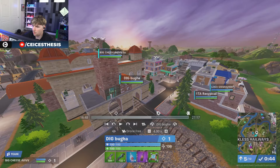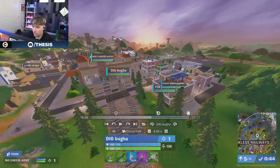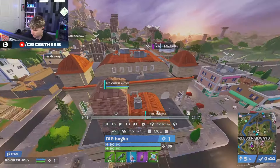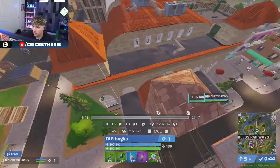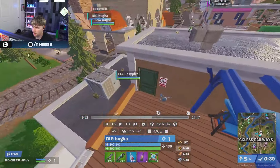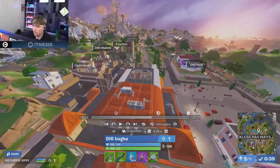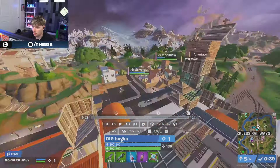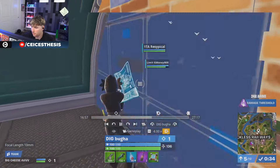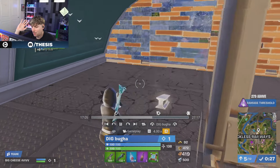They probably just went for the most center refarm spot. Maybe the biggest reason to go here was that if the zone pulls in any direction, they have a pretty easy rotate. Imagine a team that goes on the edge — they have to wait for Bugha to go if it pulls that direction. But if you're dead center, any direction you can pretty much go. So they tried to get as center as possible. Just speculation — throwing out my two cents.